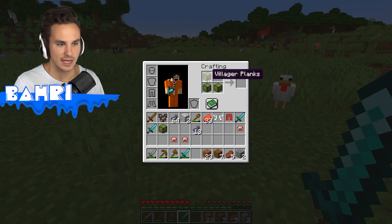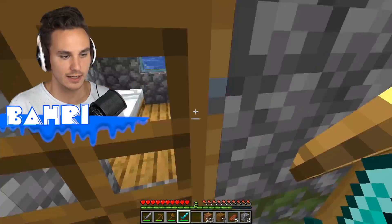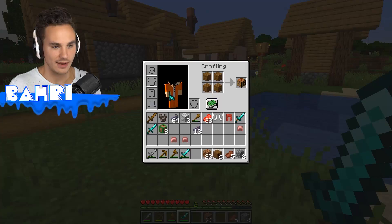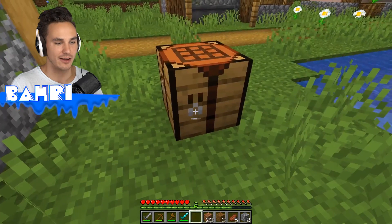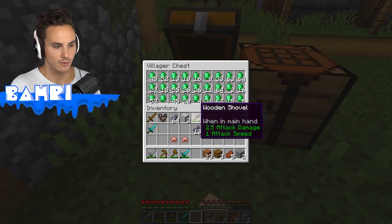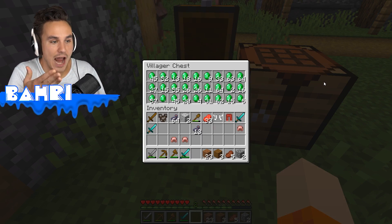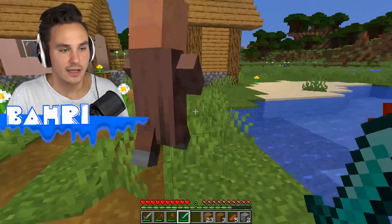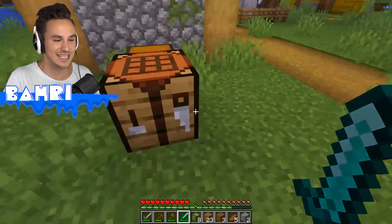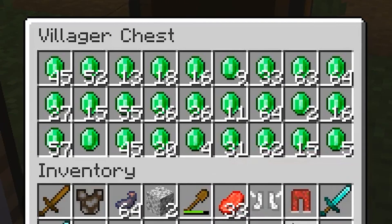We need more planks - sneaking in and collecting them. We can craft the crafting table like normal. Can we use the villager planks to create a villager chest? Wait, it actually is called a villager chest - what's in it? Loads of emeralds! We just used the planks to craft a chest and got all of these emeralds. Give me more planks. We use the villager planks to craft a villager chest, place it down, and it's stacked with emeralds.